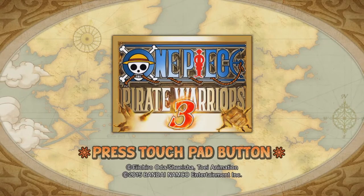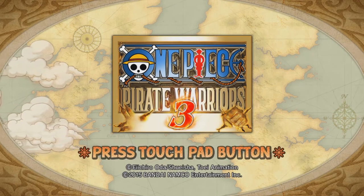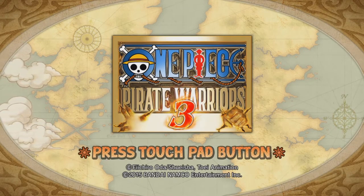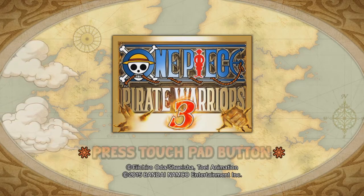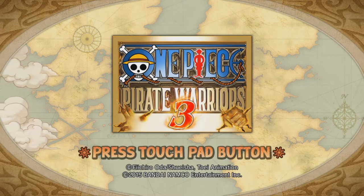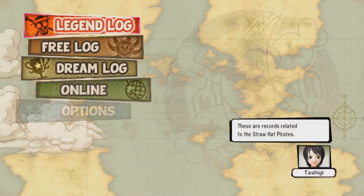So at the moment we're at the title menu, which is the One Piece Pirate Warriors 3 logo. It's the standard Pirate Warriors logo that we got from the first and second games, but with the three it's inflamed and we see a fist and a dragon claw attack in both corners. It says press the touchpad to start.